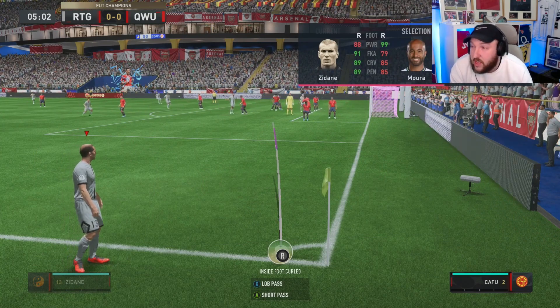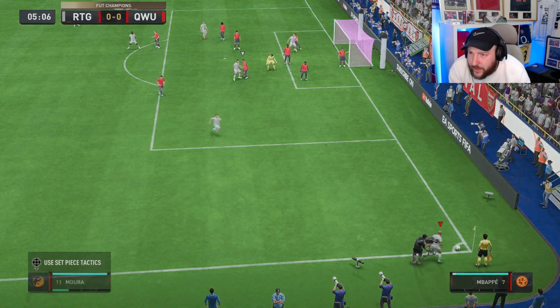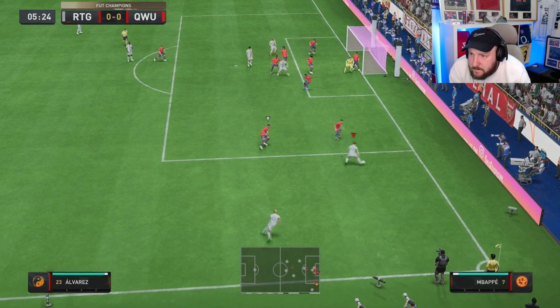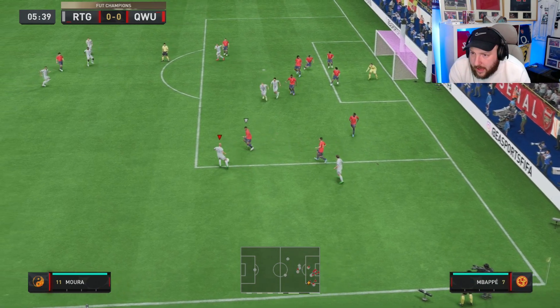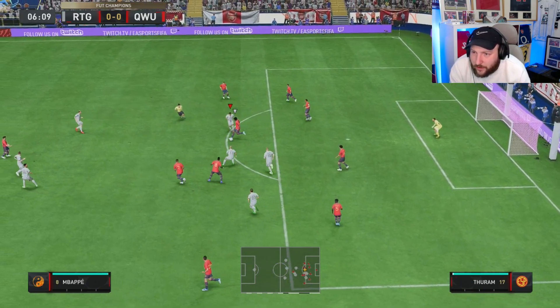So Lucas Moura at the set piece — okay, not awful, definitely not the best. We're going to bring someone over and try to get him on the edge of the box if we can. It's a bad touch but we must keep hold of it. He glides past one but couldn't quite get through the bodies there.